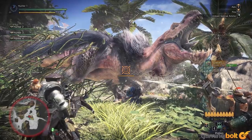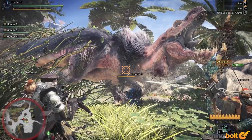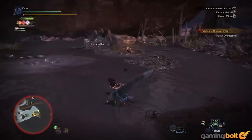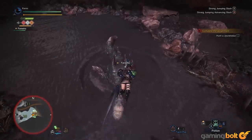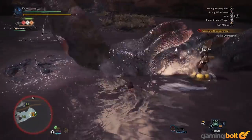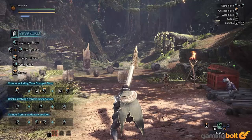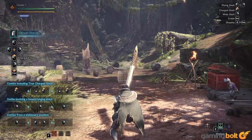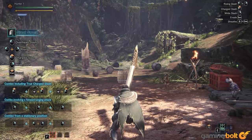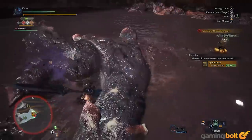Taking the time to learn enemy attacks and patterns while also factoring in weaknesses, status buildup, vulnerable spots, and more is essential to victory — and more importantly, essential to efficient farming. Weapon design is similarly fascinating, as each tree offers a completely separate playstyle to adopt and master. Factoring in numerous elements like statuses, sharpness levels, affinity, and related monster weakness, there is so much variety to each and every type of weapon. The build possibilities aren't limitless, but they're pretty wide-ranging.